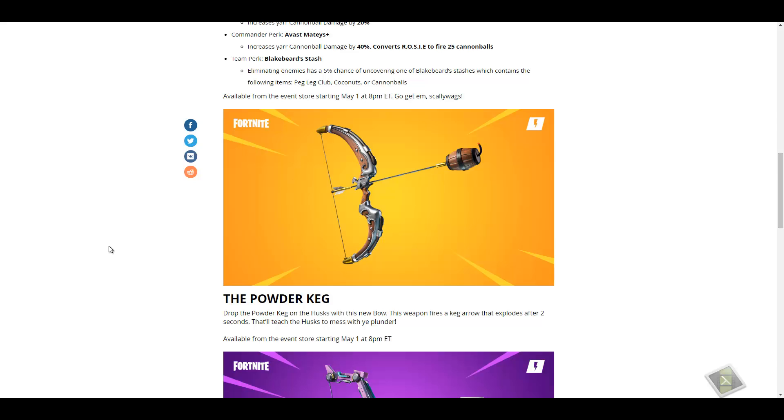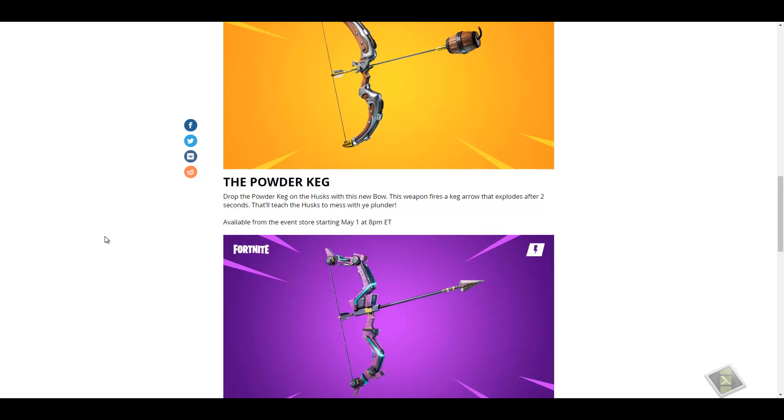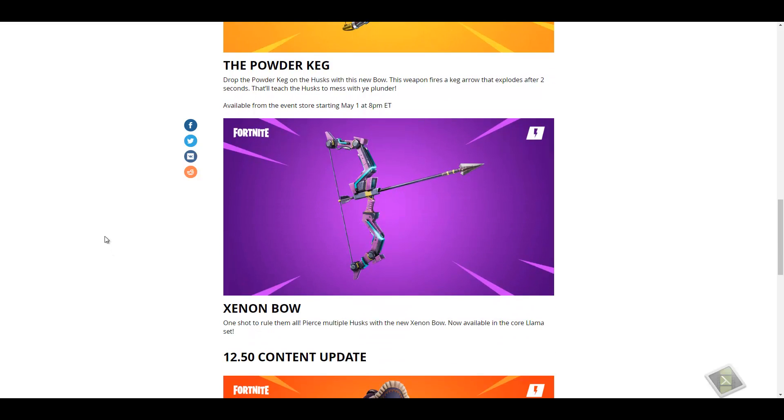So let's talk about the Powder Keg Drop. Drop the powder keg on the husk with this new bow — this weapon fires a keg arrow that explodes after two seconds. That'll teach the husk to mess with ye! Available from the event store starting May 1st at 8 PM ET.